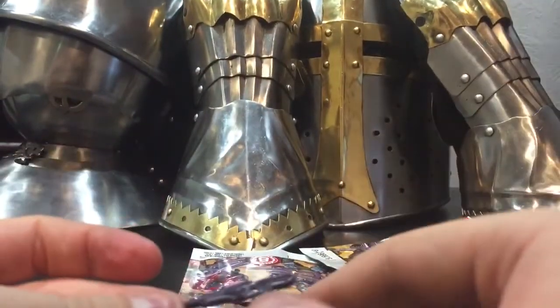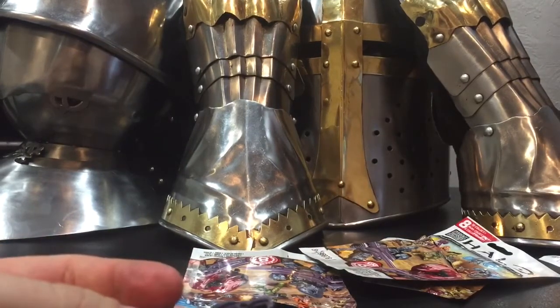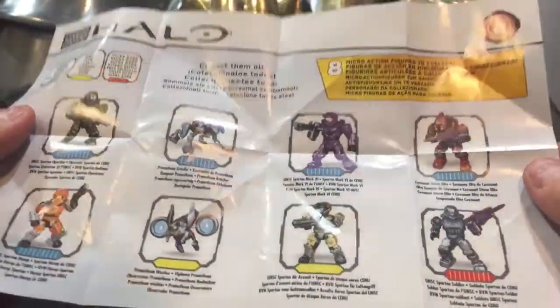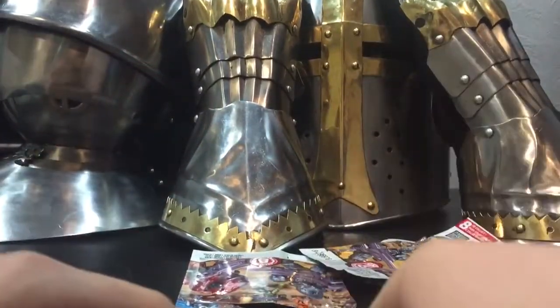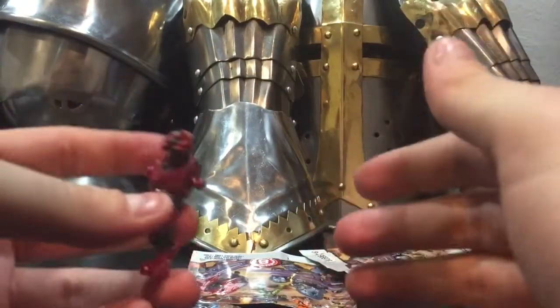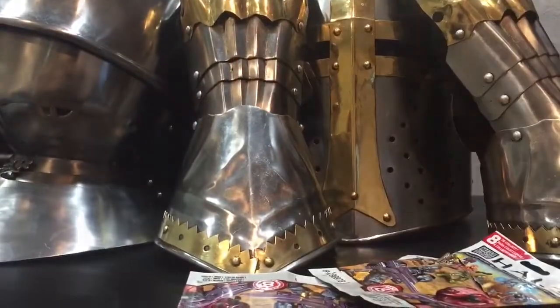So we managed to get pretty much all of them. I think the only one that we didn't get was the Forerunner dog. There are eight different kinds and I only had seven packages, so I think that is pretty good luck. If I had one more, they probably would have given me the dog, which is a shame because I really like the look of that one too. But we managed to get every single one of them aside from the dog, which is awesome. I'll put these together and then you guys can take a look at them and see what you think of this Halo minifigure set from Series 8. Anyway guys, thanks for watching — make sure to leave a like, comment, let me know what you want to see down below.